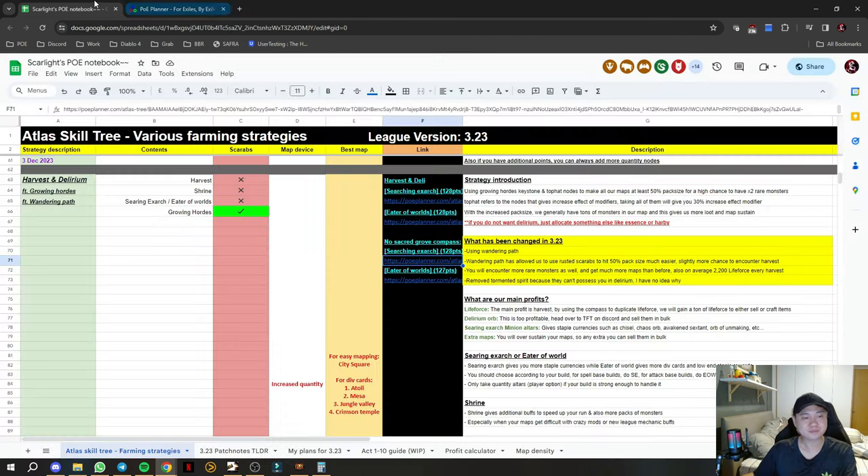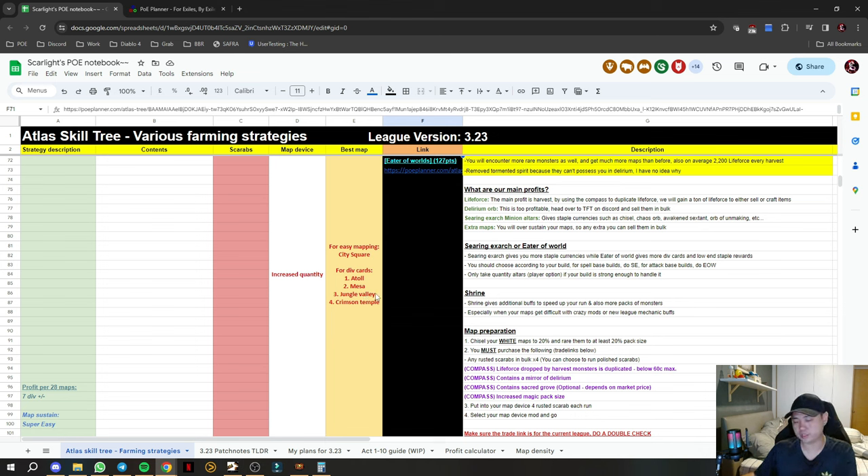In the next part I'll show preparations and a few maps. The best map is actually Atro or Mesa because they drop Fortunate divination cards. For easy mapping I'd suggest City Square. After a few gameplay showcases I'll show the full profit/loss breakdown for one complete cycle, noting life force and Delirium results per run.